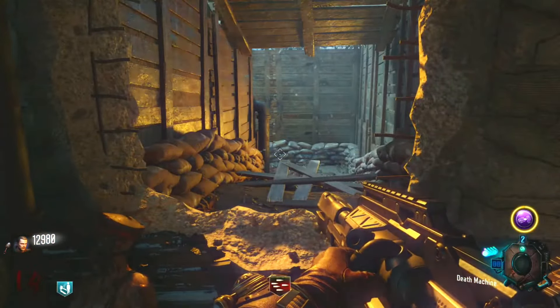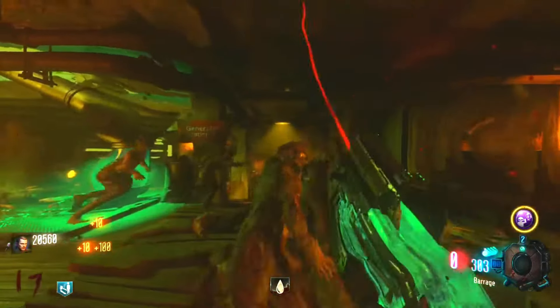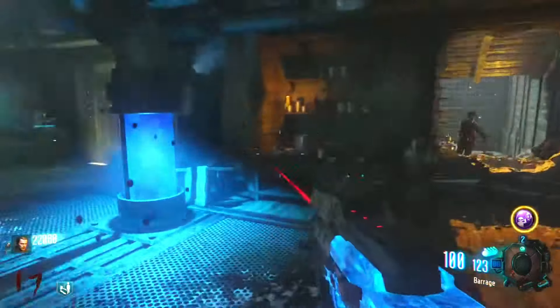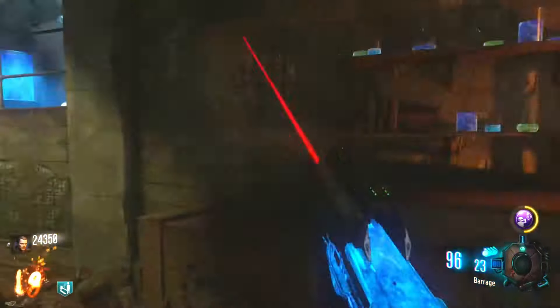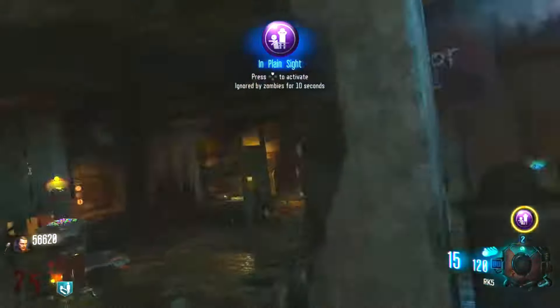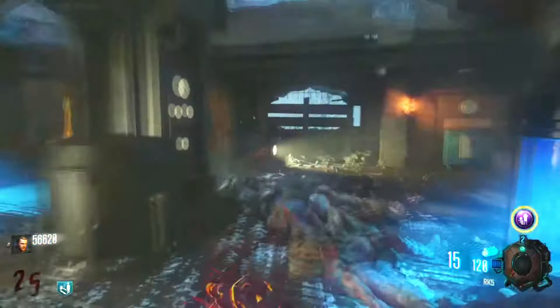Another unique drop on Origins is zombie blood. Any speed runner or high rounder will tell you zombie blood is by far the worst drop normally — the zombies all run away from you. But in the first room, zombie blood is perfect. The zombies kind of sprint back and forth and just line up right into your Weevil, so you can shoot over and over without worrying about dying. On round 25 he has literally no Weevil ammo left, hits the gobble gum machine, and gets In Plain Sight — not ideal. Now we'll see what he does for basically 80% of this game.